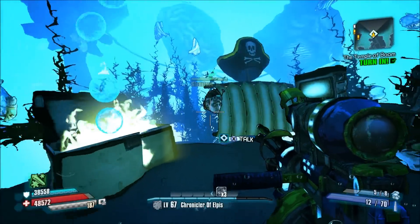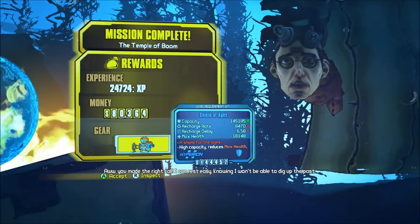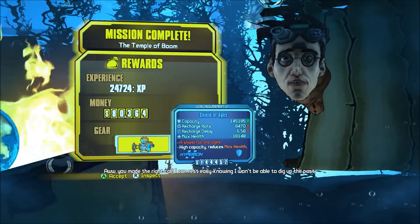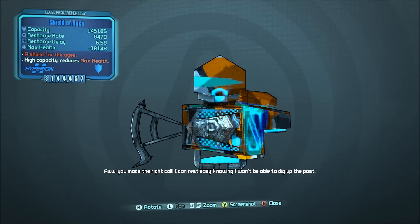To get this, all you have to do is beat the Temple of Boom and side with Gladstone as opposed to Tannis. You can either get a Flamethrower in the Tannis Laser of Enlightenment, or you get this big-ass shield here.